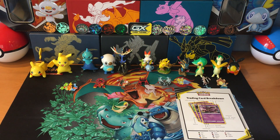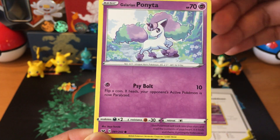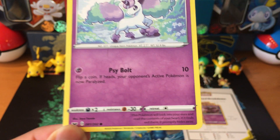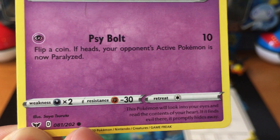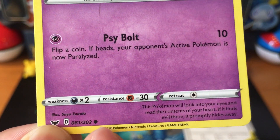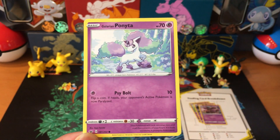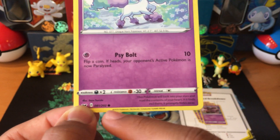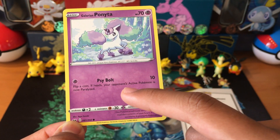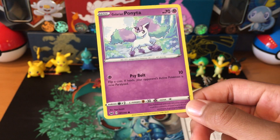First, let's start off with the common. This is a common Pokemon card. The reason you can tell it's a common Pokemon card is because it has a circle. The circle means that it's a common Pokemon card. You can look at this for any Pokemon card created — there will be a circle, a diamond, or a star. Circle is common.